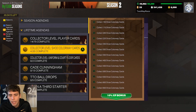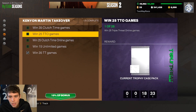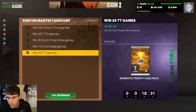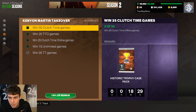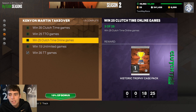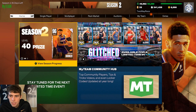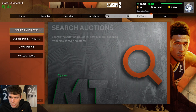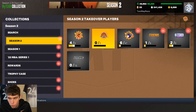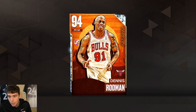The grind is going to be: 35 Triple Threat offline games, 35 Clutch Time offline games, 25 Triple Threat online games, 25 Clutch Time online games, and 15 MyTeam Unlimited games. So yes, to say the least, it is a long and grueling grind — but with that being said, you get Dennis Rodman.